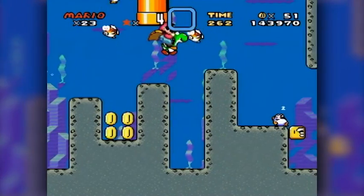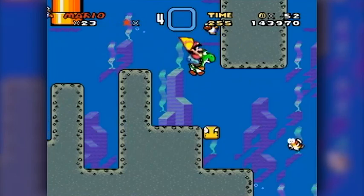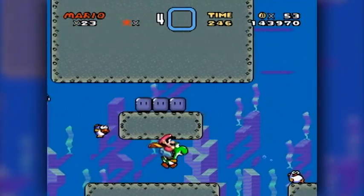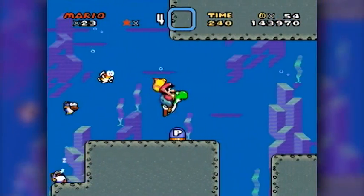Look out, swimmy fishies! I'm going to eat you for lunch — it's Yoshi Sushi. Come on, sink faster! You got a giant dinosaur under your butt — you'd think you'd be able to sink a little faster than this.